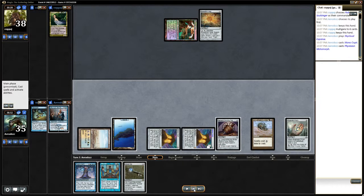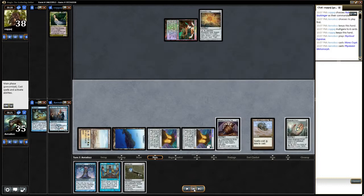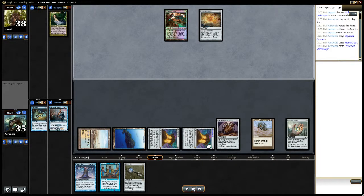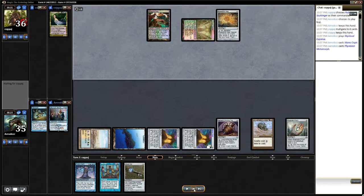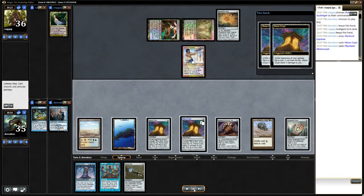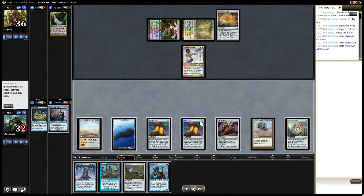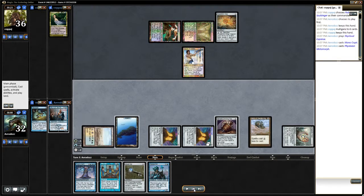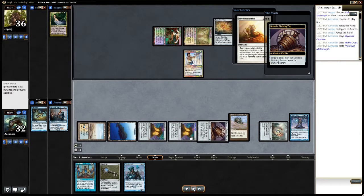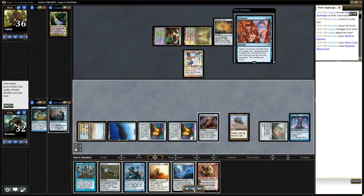I manage to top deck an island here, so we're good on mana basically. Here, barring a Counterspell — which fortunately he doesn't have — he still might have a Force or something, but I just go ahead and try to use the combo anyway. And here I pretty much just draw my entire deck.